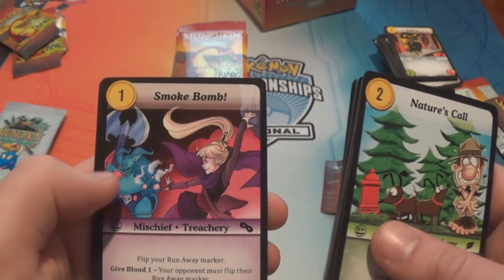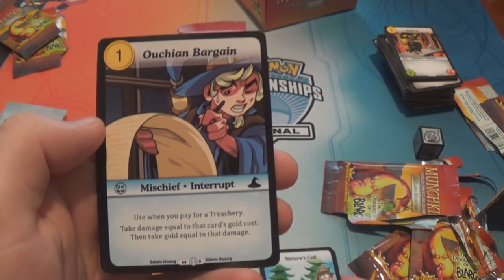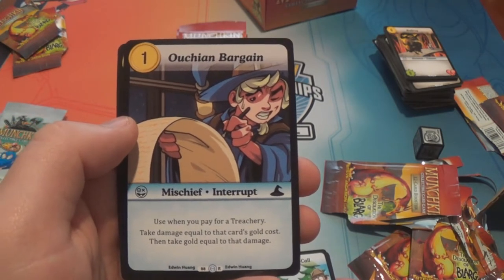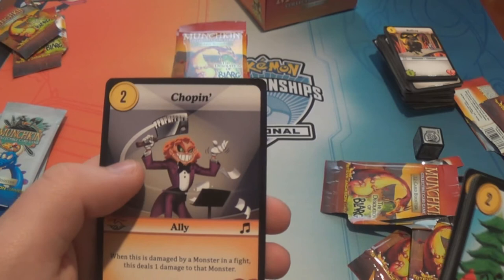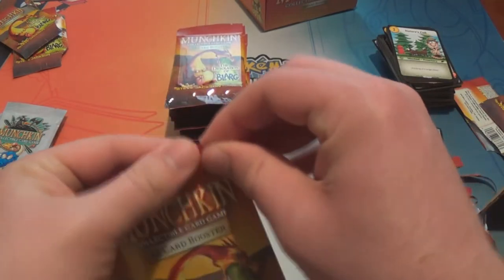Banalashiro. Smoke Bomb. Ouchian Bargain — that's a rare: one gold interrupt. Use when you pay for a treachery: take damage equal to the card's gold cost, then take gold equal to that damage. And Chokin — like Chopin, the composer. I get it, it's funny.